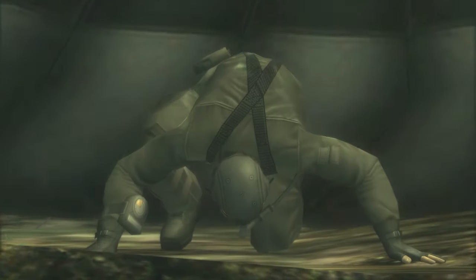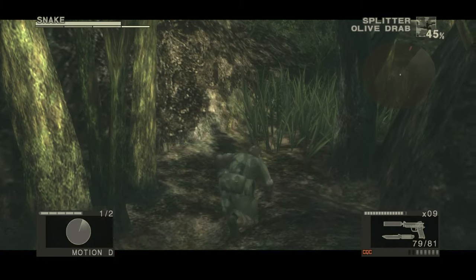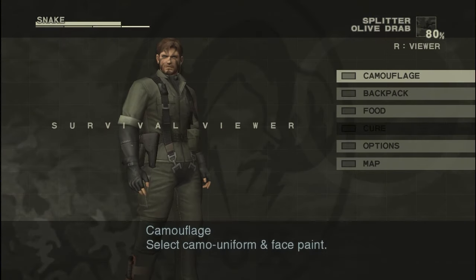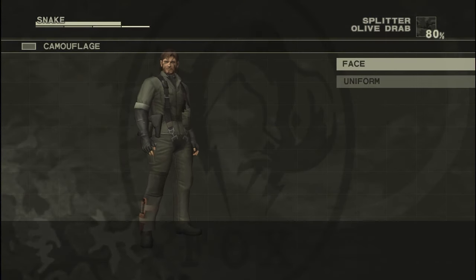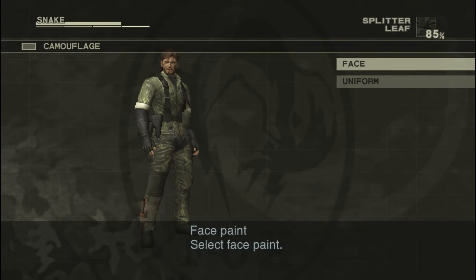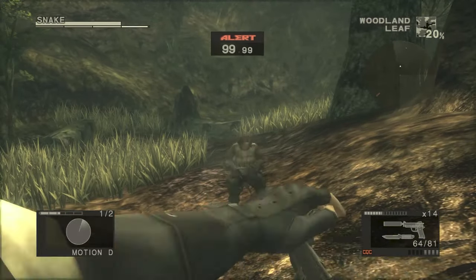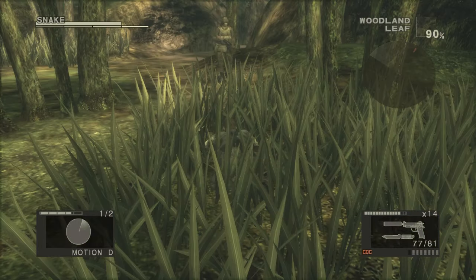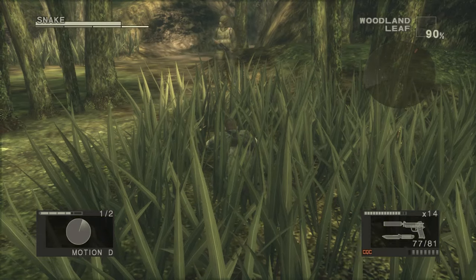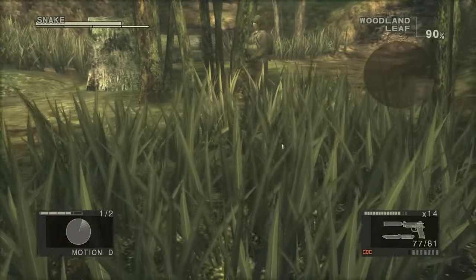These clever loopholes allow seasoned veterans of the series to power through the game and also help warrant a second playthrough for the newbies. Snake Eater also sees the implementation of a camouflage system, allowing you to combine different patterned uniforms and face paint to make sneaking through the jungle easier, as well as refined shooting mechanics should things escalate. There are also survival elements like having to source food and manage stamina that add new elements to the game. Snake Eater also seems to be locked at a lower frame rate for some reason, but it doesn't stop it from being one of the most memorable titles in the entire franchise, as well as the most accessible to newcomers.